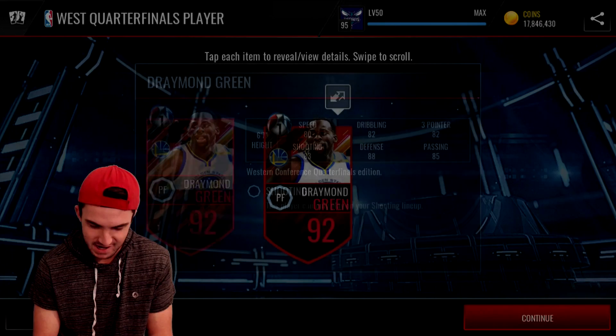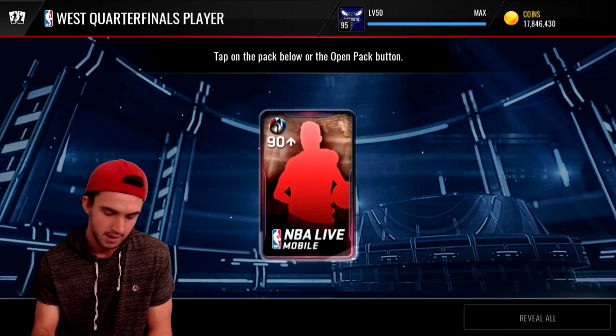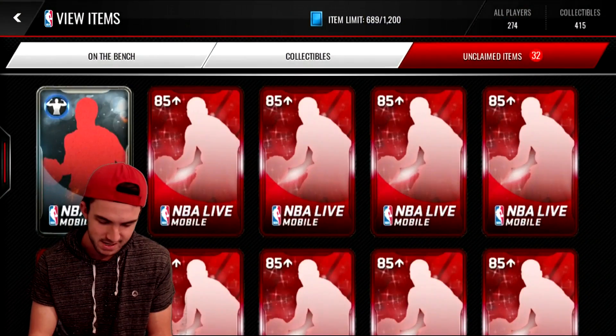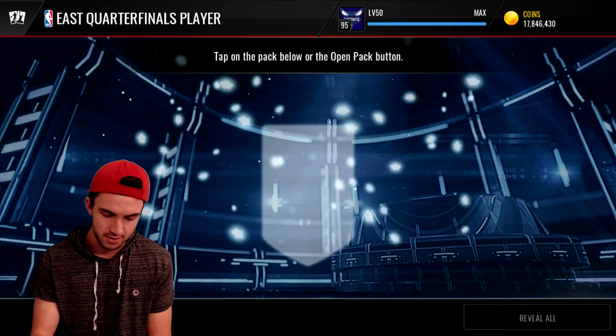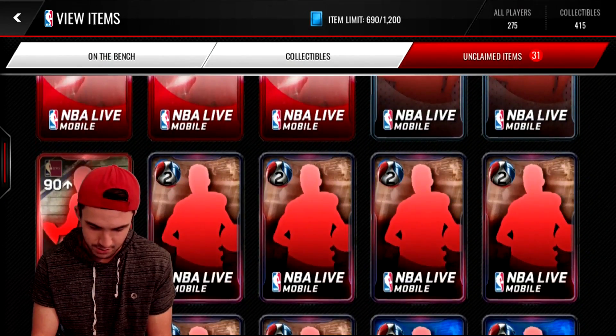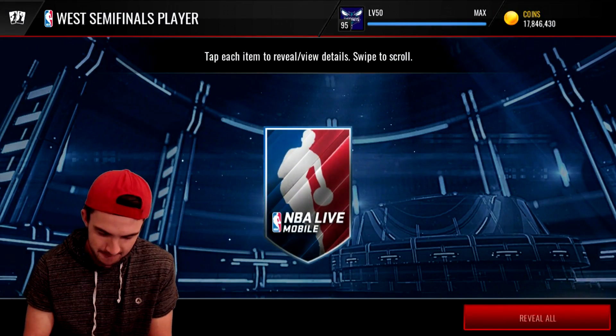Draymond Green, 92 overall. Really anything 92 and better is helpful. Back-to-back Draymonds — the higher overall the better, so I'm not going to complain about that. And we get a Giannis right there, so looking pretty good so far. Here we go with the semi-final players.